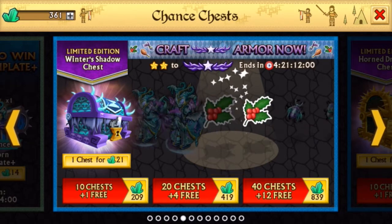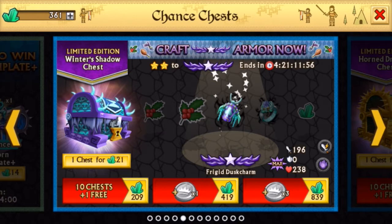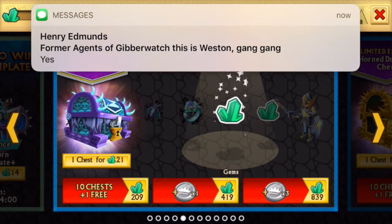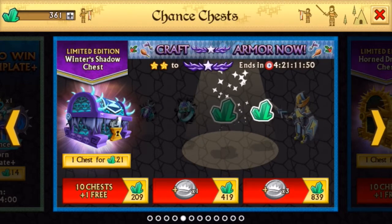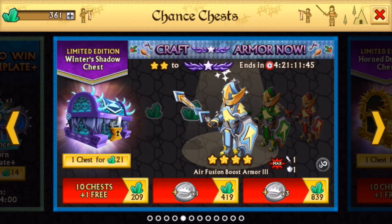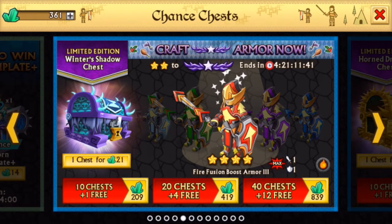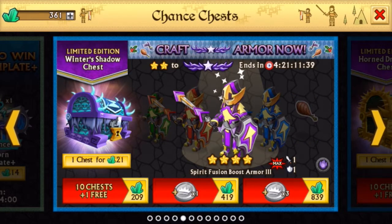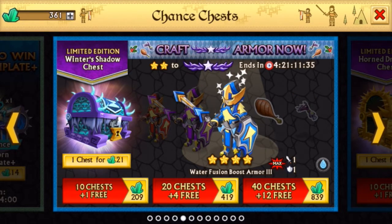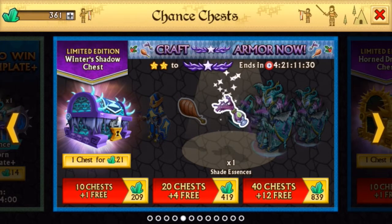So basically, if you don't know what that is, we will be opening this chest — you can see right now — the 21 gem chest. A Legendary Armor would be 0 points, a Shadowforge would be 10, a Dragonforge would be 5, and an Epic would be 2. Any other crafting material, gems, or fusion boost would count as 1 point.